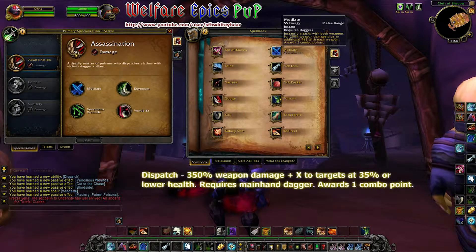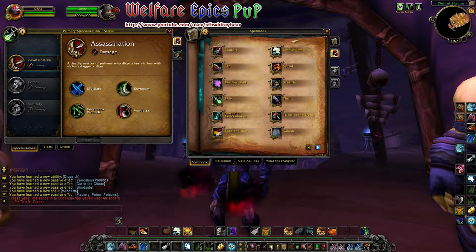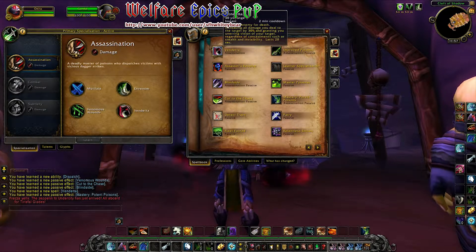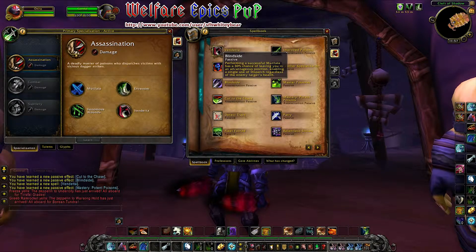Mutilate deals 200% weapon damage plus X for each weapon and awards two combo points. Here we also see Vendetta as well as our Assassination passive abilities. Blind Sight has a 30% chance to leave you in an advantageous position, enabling a single use of Dispatch regardless of the enemy target's health.